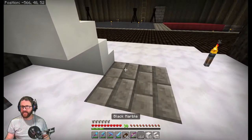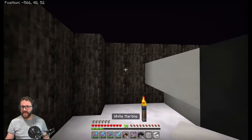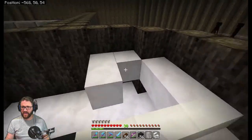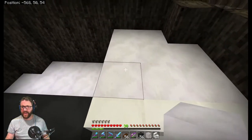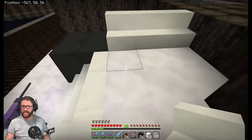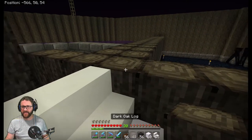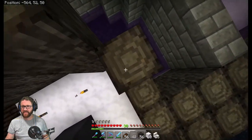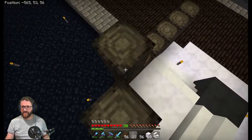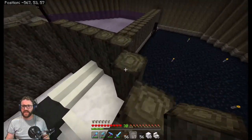So as I said, it's going to be black marble going up there, white marble for the landing, and then quartz going up. I dropped some items and I've got to dig this up quite a bit — those endermen are just annoying.